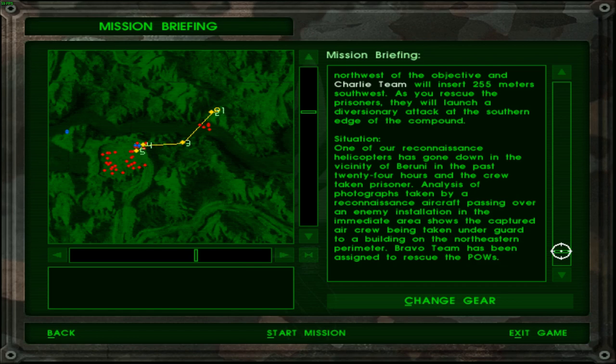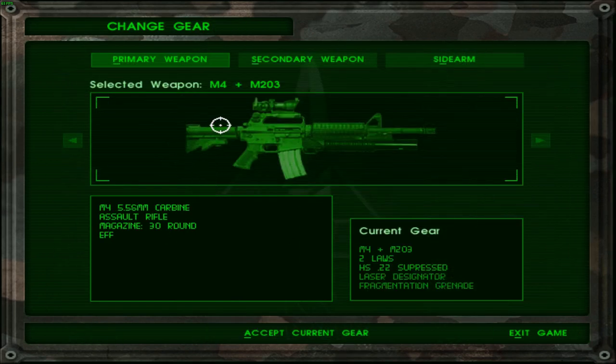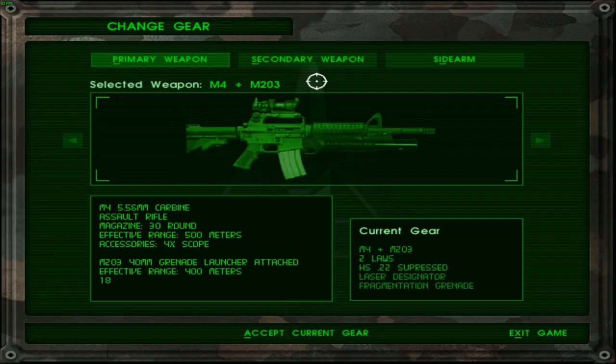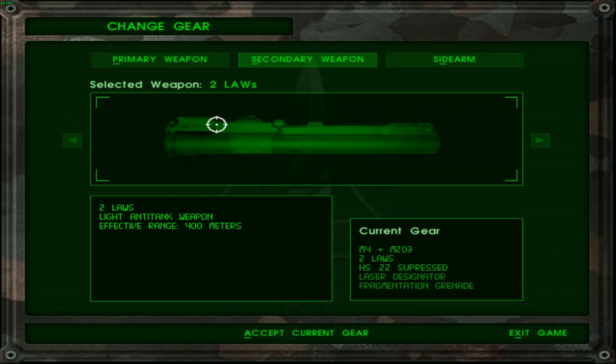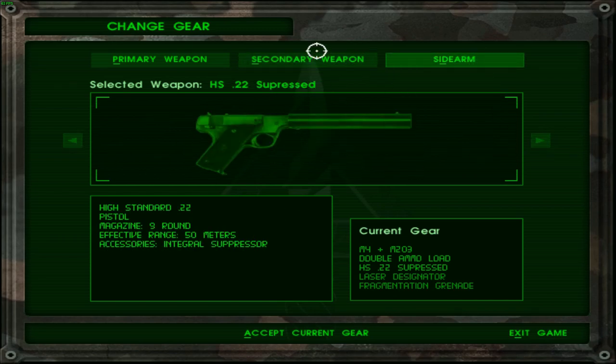Situation: One of our reconnaissance helicopters has gone down in the vicinity of Beruni in the past 24 hours and the crew taken prisoner. Analysis of photographs taken by a reconnaissance aircraft passing over an enemy installation in the immediate area shows the captured air crew being taken under guard to a building on the northeastern perimeter. Bravo team has been assigned to rescue the POWs. Of course they would recommend the M4 — I was getting worried for no reason whatsoever. I think I can go for double load ammo in this case.